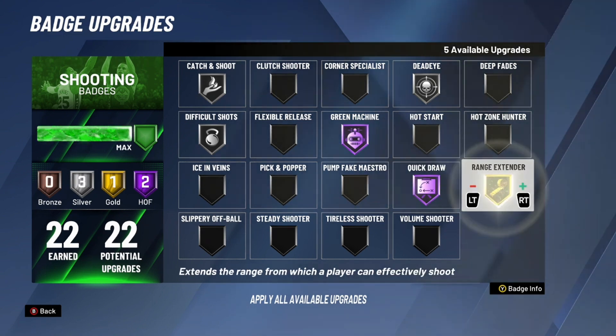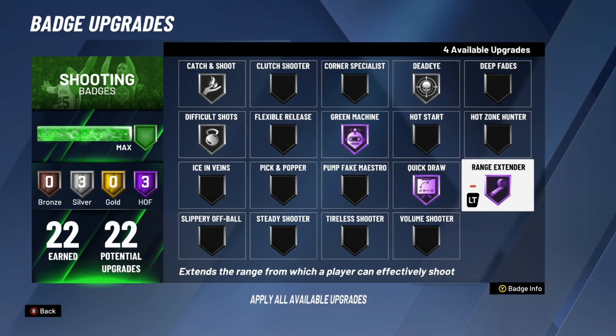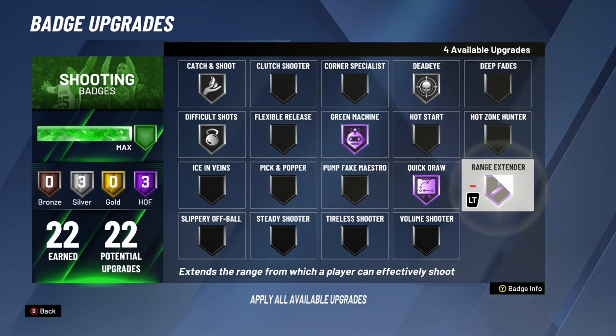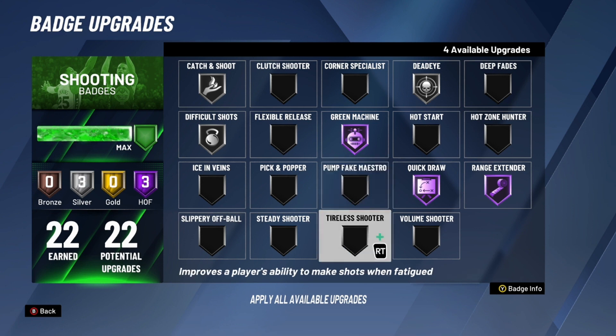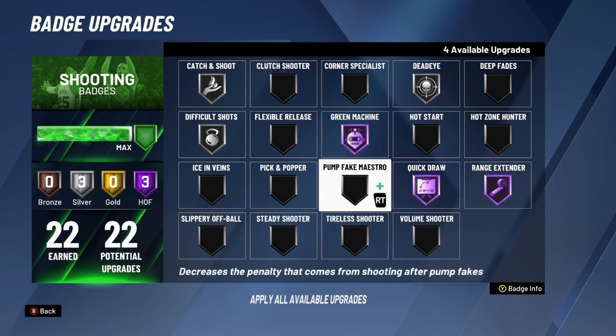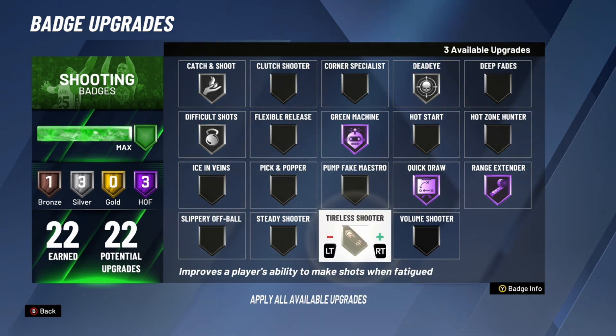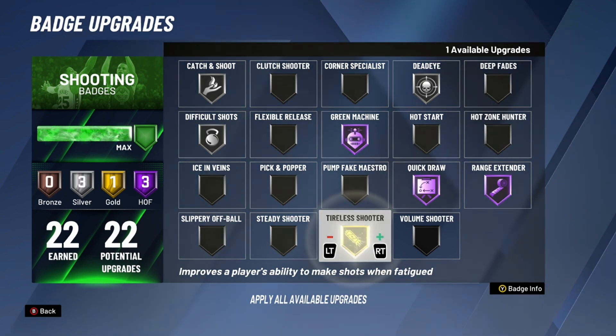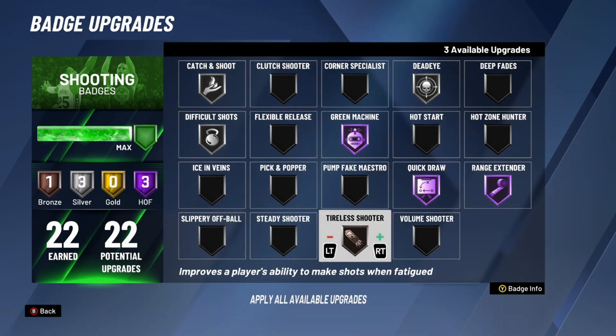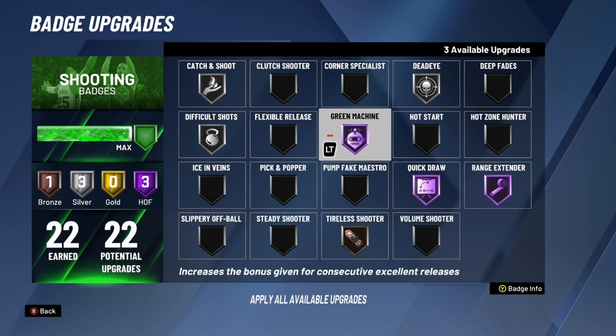Next badge is Range Extender on hall of fame. It's like Limitless Range from last year — you're going to want to shoot from the farthest distance possible and hall of fame lets you do that. Also, put Tireless Shooter on bronze. I know some people don't like bronze badges, but I've seen the difference firsthand between having no Tireless Shooter versus having it on bronze. I tested it on gold and hall of fame and it doesn't really do anything more, so just put it on bronze.